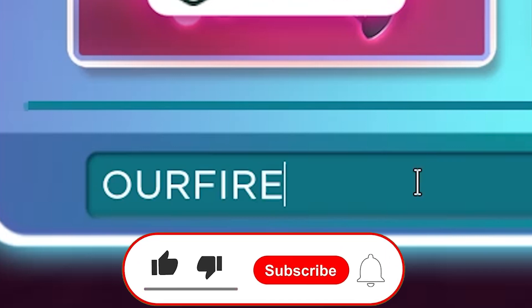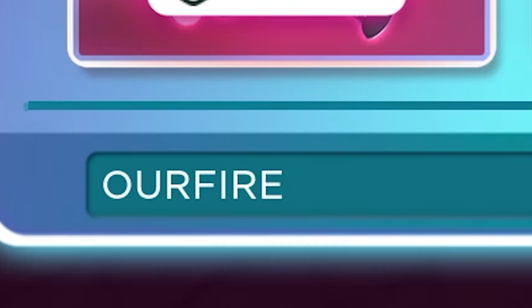The first code is called 'out fire', and it gives you actually five thousand coins, which is absolutely awesome. Come redeem it right now because it's really useful. Press claim and after you claim it you can actually get five thousand coins.